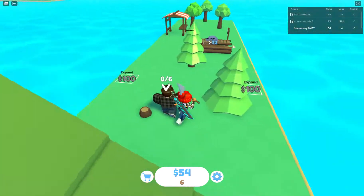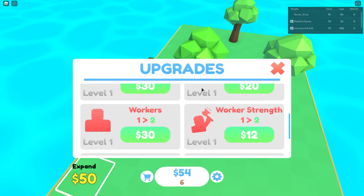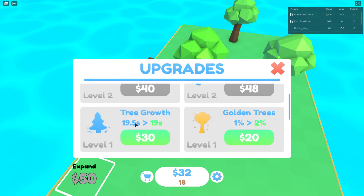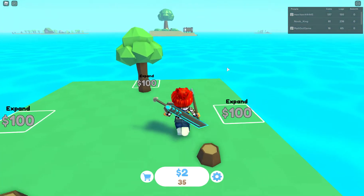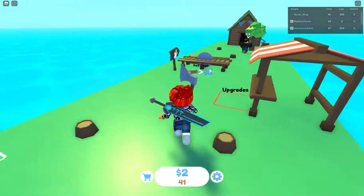Okay, so I guess the tutorial is done. I'm going to upgrade — axe strength, speed, tree growth, golden trees, workers, worker strength, worker speed, worker max logs. Wow. So I'm going to first put axe strength, then speed, then tree growth, then golden trees. This game is more like a simulator game, I would say. Look how big those people's lands are! I guess sometime you can expand all the way over there.